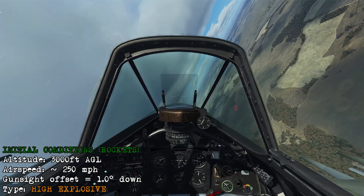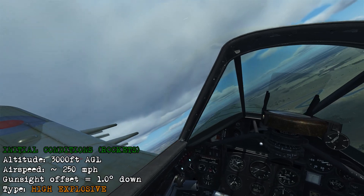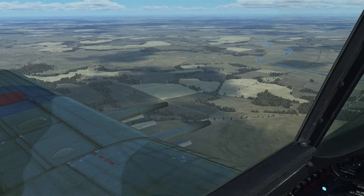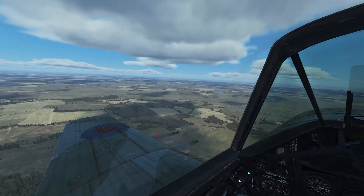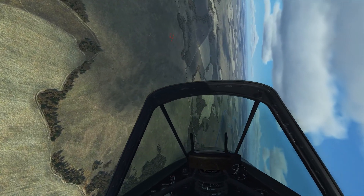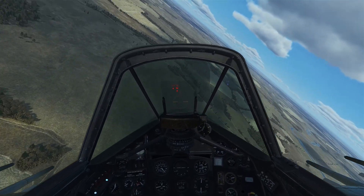When you're using the rockets, it's the same technique: begin at 3000 feet above the ground, speed between 240 and 250 miles an hour, but we'll use one degree on the dial this time. Line up on the cannon, and as the wing touches it, we roll in. This will give us about a 20 degree dive. Get the wings level.